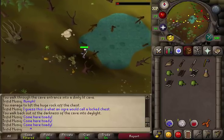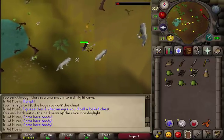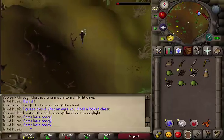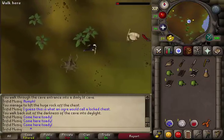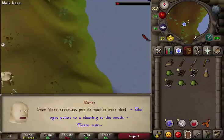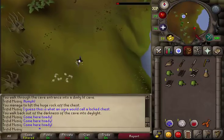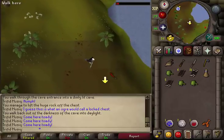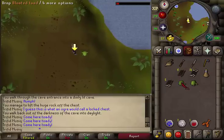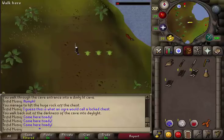Return to Rantz — keep going east-northeast back to the quest sign and talk to him. Keep pressing the space bar and you will now see an arrow on your minimap. Run towards it and place all three of the bloated toads around the place marker.